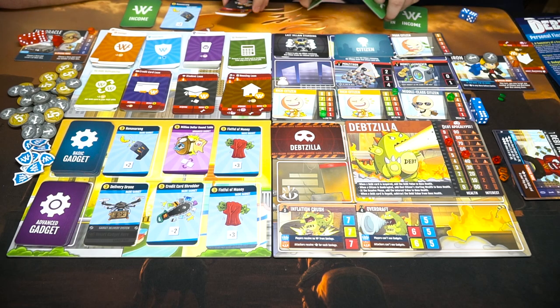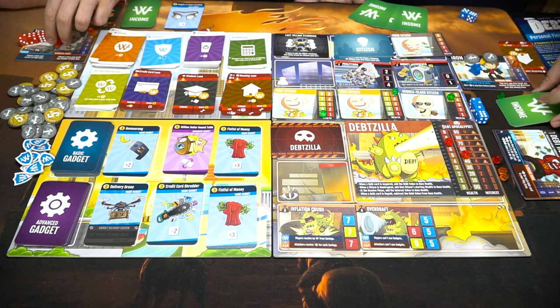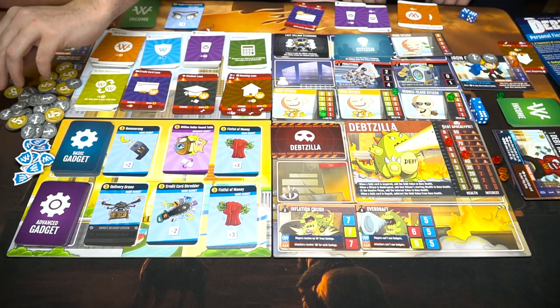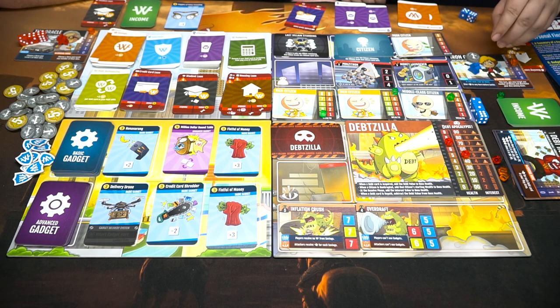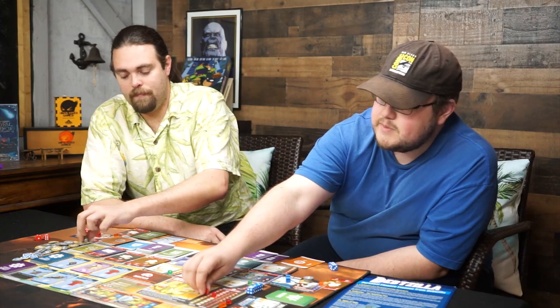I do have my student loan, so this round I get an extra die — that's nice, even though I can't use any gadgets, which is not good for my minus one. I got savings, two lifestyle, another savings, and a credit card. So you're gonna get no money, but I get two money from the housing loan. I'll pay three to get rid of my credit card loan.